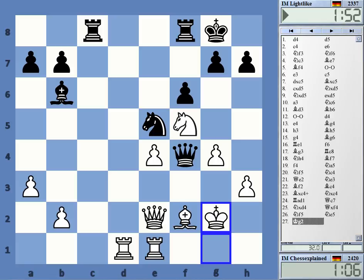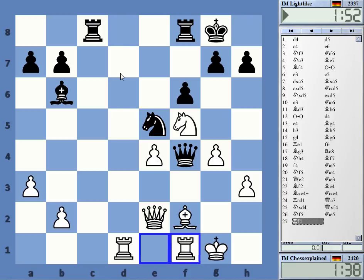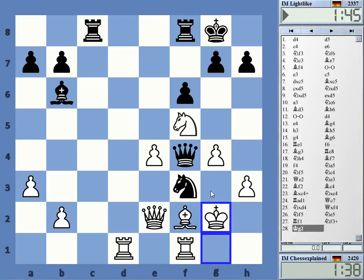King up to g2, and the engine believes f1 is good for me, but this is a tough move to play. The engine gives a win actually — the thing is this looks super scary, but there is no mate or anything.